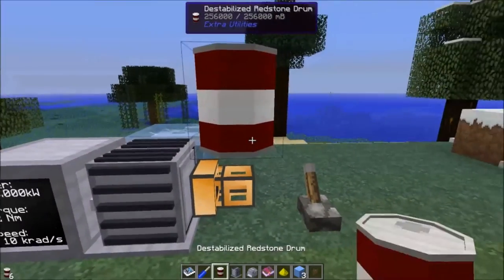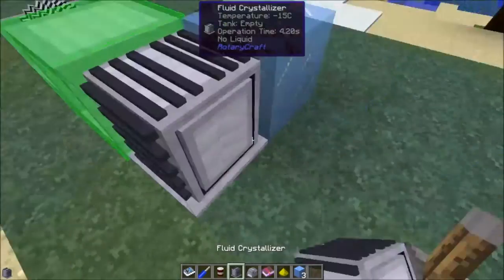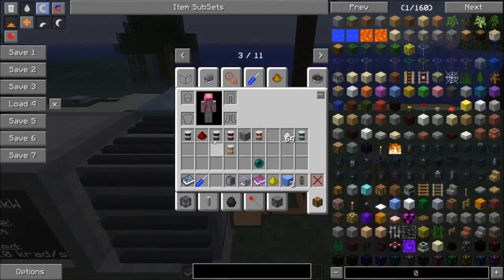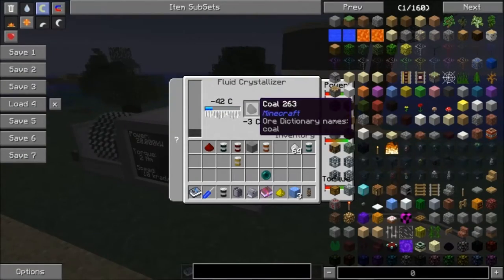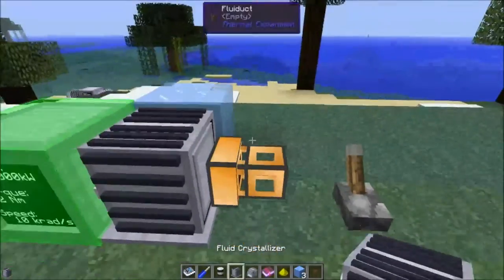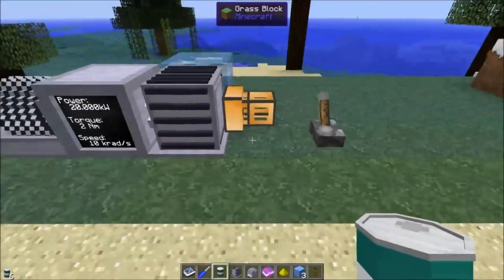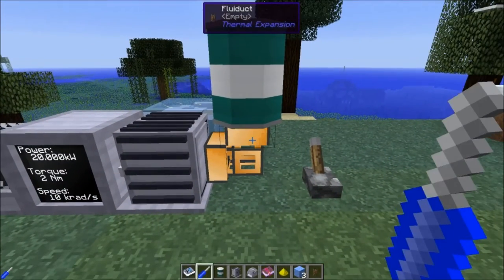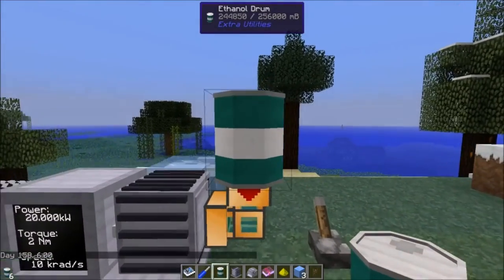Destabilized redstone — now it doesn't work with molten redstone, which I think is from another mod — destabilized redstone gives you redstone dust. And then liquefacted coal gives you coal. Very simple. Now the fluid crystallizer is a bit weird: it doesn't seem to care what kind of liquid you give it. It will literally take any liquid you can pump in there into its inventory. For example, this is an ethanol drum, and it will take the fluid in even if it can't do anything with it. I haven't been able to get it to crystallize ethanol back into ethanol crystals.